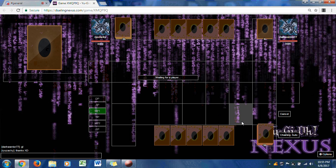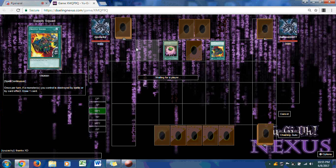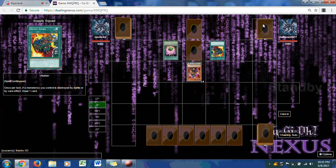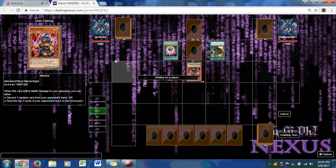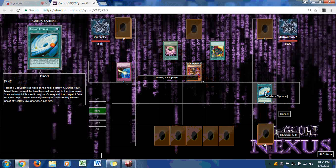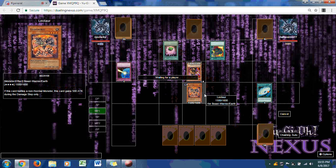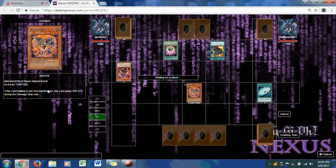Ryuzaki is sporting a 40-card deck with no extra deck, while Dark Warrior is doing another 40-card deck with nine cards in his extra deck. Dark Warrior ended with Shard of Greed, Supply Squad, and Don Zilong. Box of Cyclones is used, taking out Drowning Mirror Force. Ryuzaki's first monster is Leotard — a beast warrior type. If this card battles a non-normal monster, it gains 500 attack during the damage step. That is actually very useful in the current game where a lot of the monsters are effect monsters.